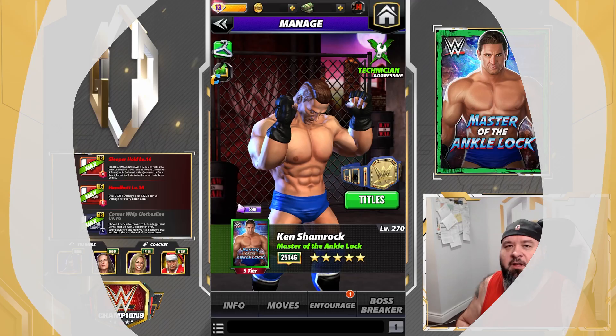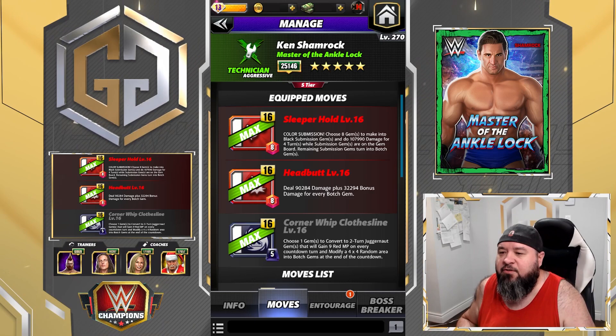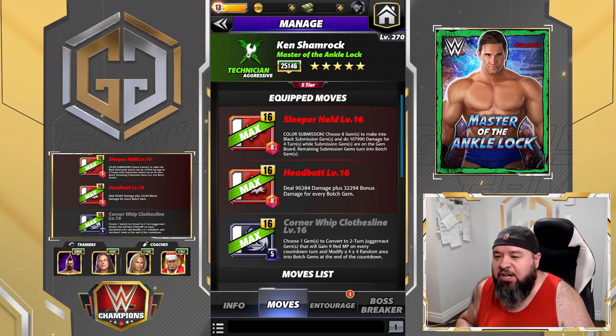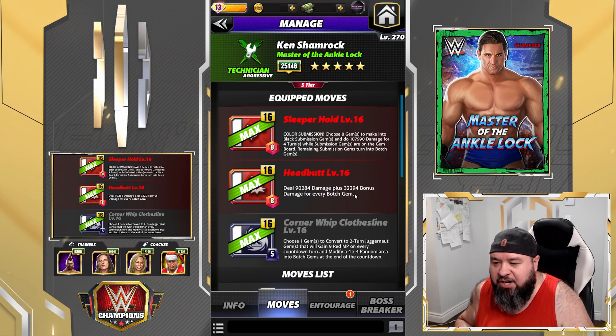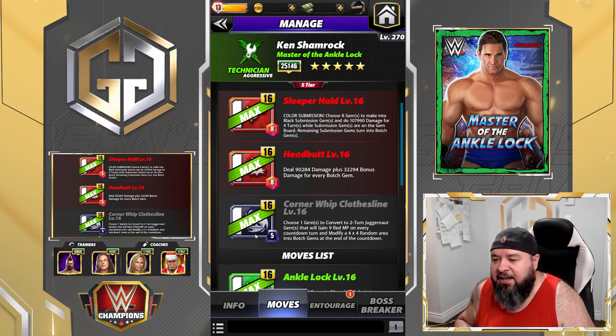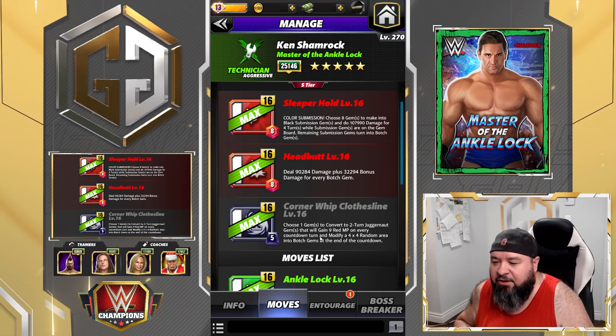All right, third move set — completely different moves. The Sleeper Hold: 8 MP red move, color submission — choose eight gems to make into black submission gems and do 108k damage for four turns. While submission gems are on the gem board, remaining sub gems turn into botch gems. The Edge-o-Matic: 8 MP red move — deal 90.2k damage plus 32.2k bonus damage for every botch gem. And the Corner Whip Clothesline again — 5 MP black move, choose one gem to convert into a two-turn Juggernaut gem that gains nine red MP on every countdown turn and modifies a 4x4 random area into botch gems at the end of the countdown.